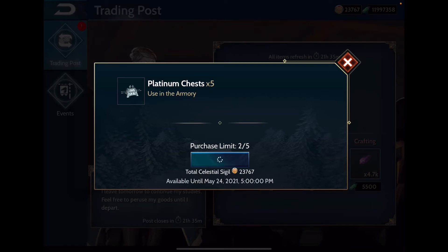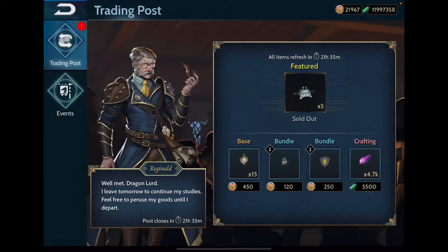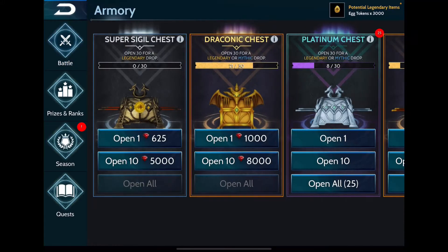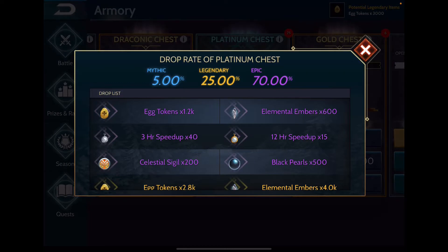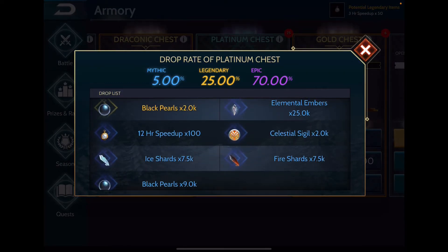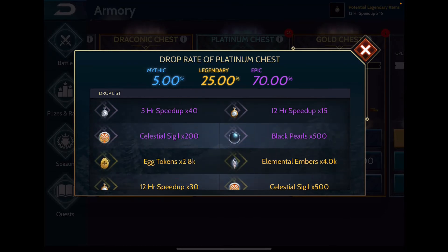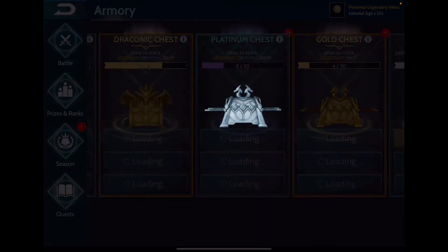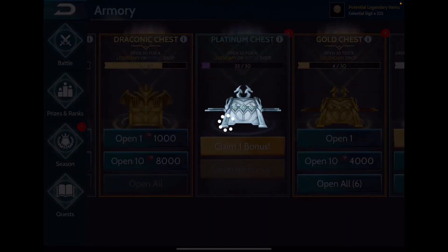I know I may regret this — the trading post is always a stumper for me. Anyway, I got the five sets, all 25, and I'm going to open all 25 of them now. As always, I'm hoping for elemental embers or sigils. Let's hope for the best — open all 25 platinum chests!